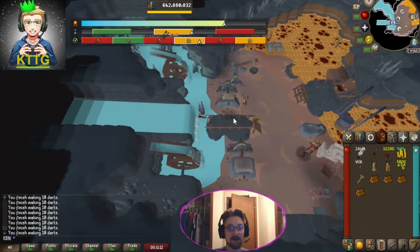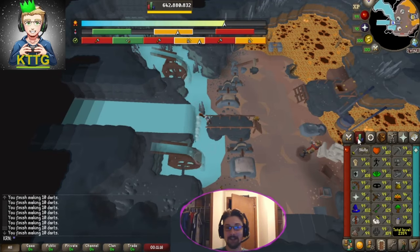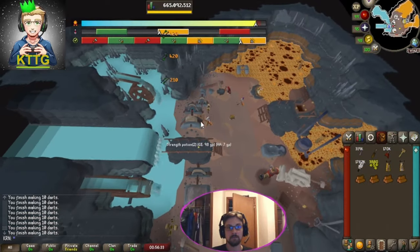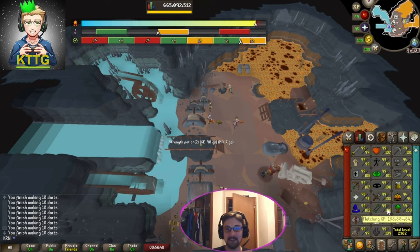Let's go — that's level 125 fletching, putting us 29 million XP away from 200 mil. Let's finish strong! And that's level 126 fletching, putting us 11.1 mil off 200 mil XP fletching — that's insane.